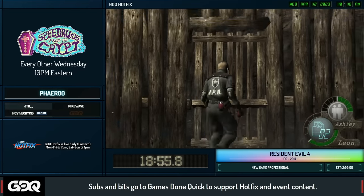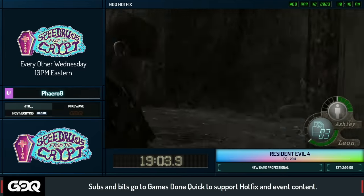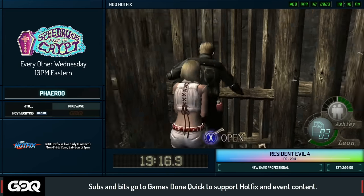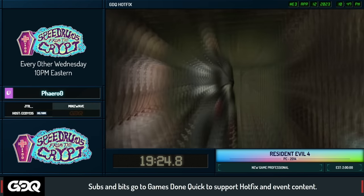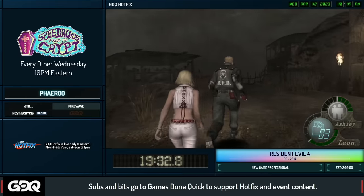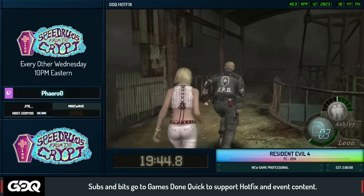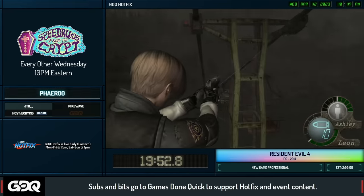Those double chains are a little tricky to hit on controller, but on mouse and keyboard you can bump up your DPI and slash all three at the same time. We choose the Gigante route over the twin chainsaw sisters because it's way faster — we pick up needed items and just run past everything. The Gigante isn't super smart so you get past that area immediately. We can also switch to modern keyboard controls and use the mouse to swing the knife really fast, hitting all the door chains in one swing.